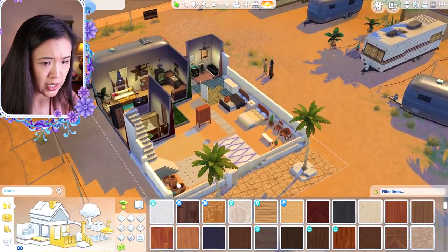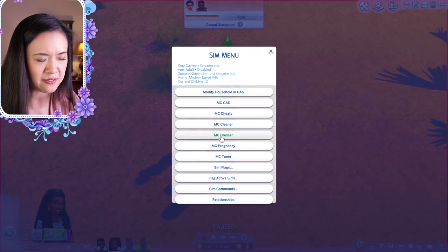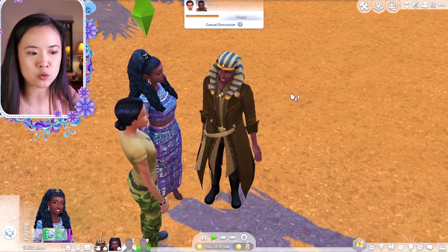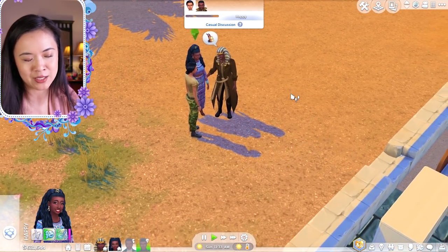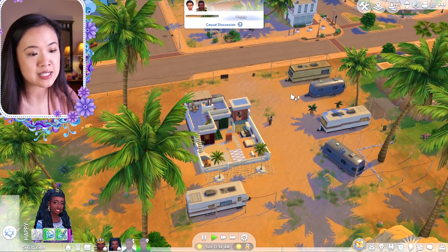The pharaoh hat comes with the pack as well, and I believe that's the only Create-a-Sim item. It comes with a few different swatches — I think four. If you have a Trip to Egypt mod, the pharaoh hat feels like a necessity.